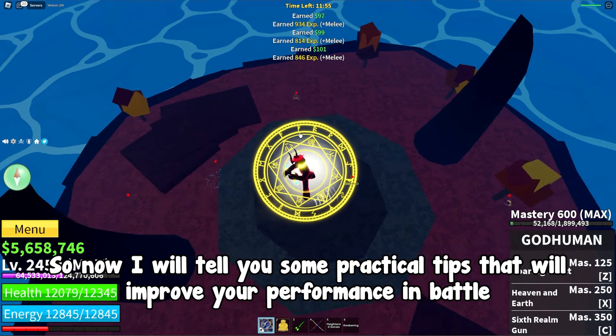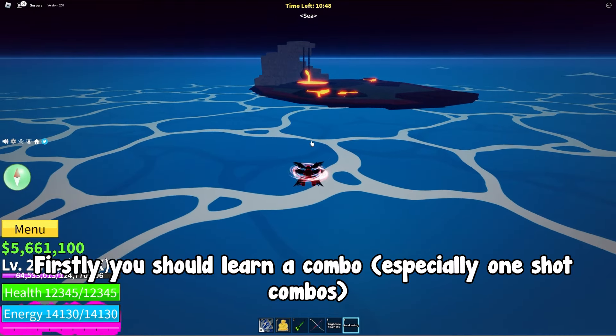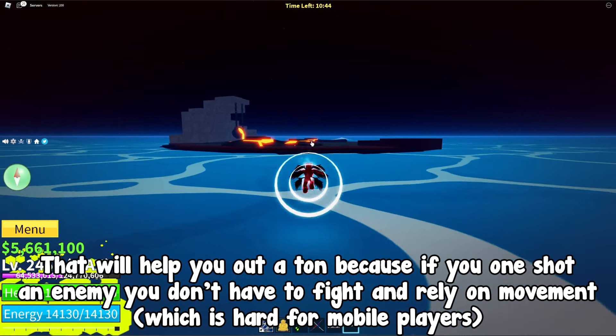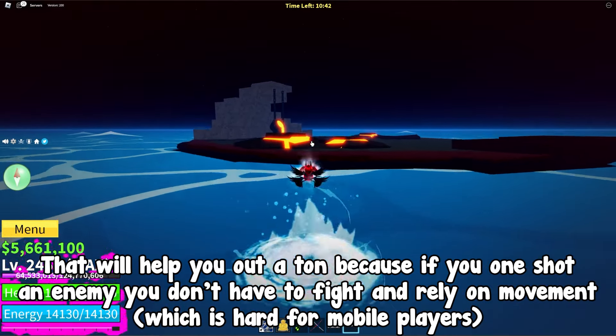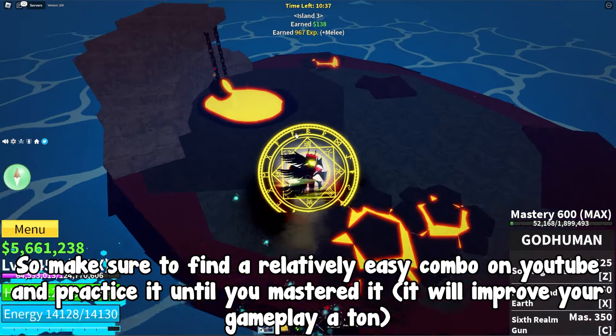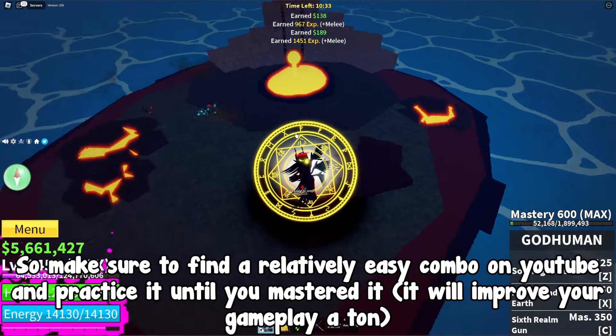Now I'll tell you some practical tips that will improve your performance in battle. Firstly, you should learn a combo — especially one-shot combos. That will help you out a ton because if you one-shot an enemy you don't have to fight and rely on movement, which is hard for mobile players. Make sure to find a relatively easy combo on YouTube, practice it until you've mastered it, and it will improve your gameplay a ton.